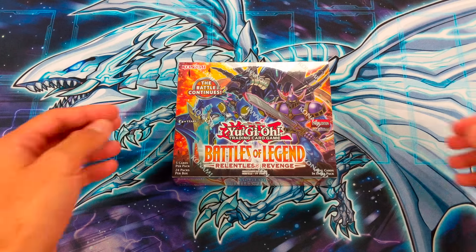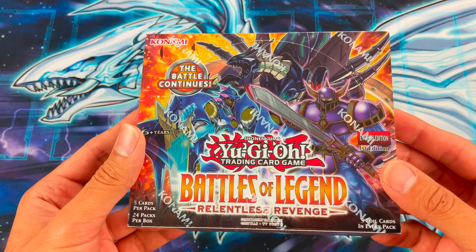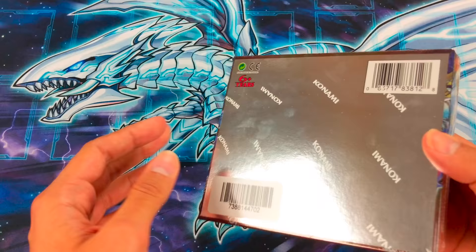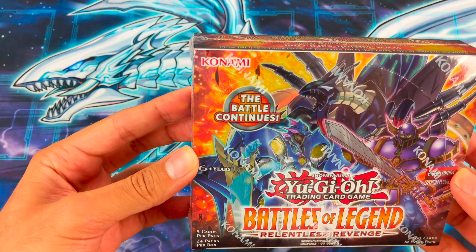Today we're gonna open up a booster box of Battles of Legends: Relentless Revenge. This is a continuation of last year's Battles of Legend, and just like last year, every card is a holo. We get 24 packs with five cards per pack, one secret rare in each pack, and the rest are ultra rare. Let's get into it.